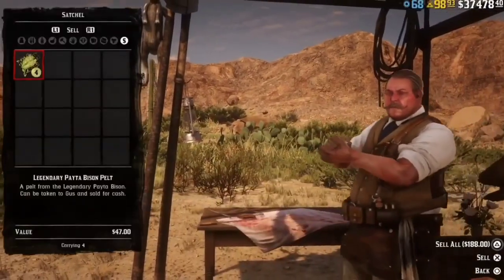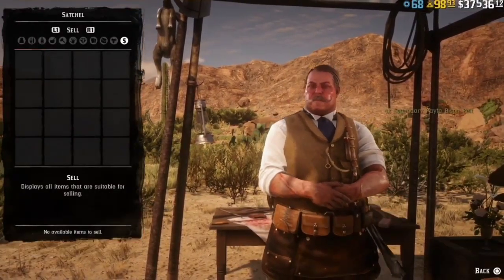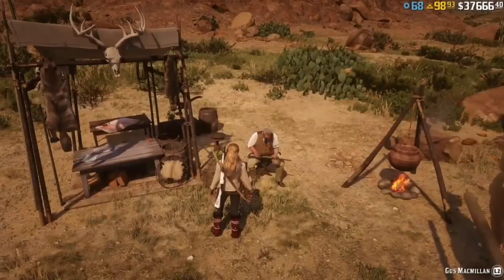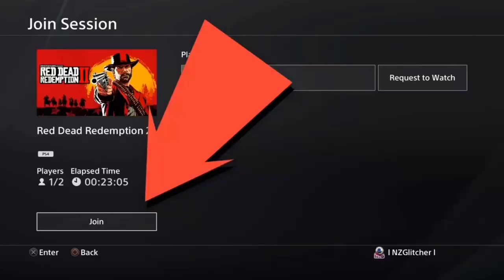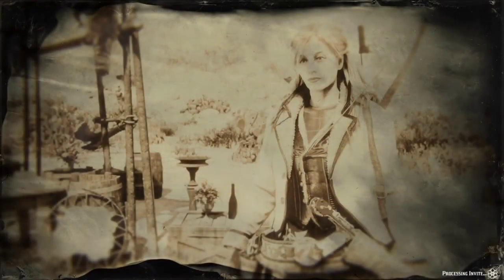We only have four pelts this time, but we do get five in this video so stick around. Once you sell those four pelts to Gus, join back to your friend through the invitation they sent via Play Together in the party. Click join and you should spawn back into your friend the posse leader's lobby, right outside the stable. If you accepted the invite through Play Together before starting the glitch, you should already be in the posse without needing to rejoin.